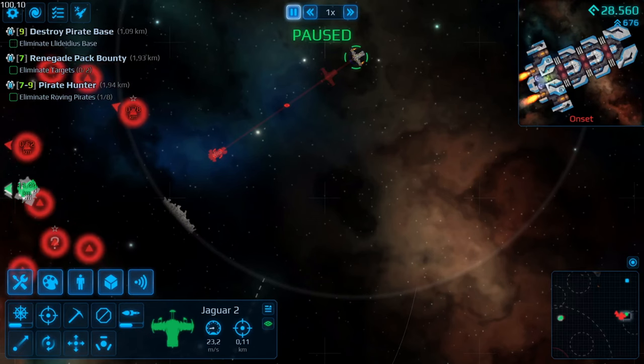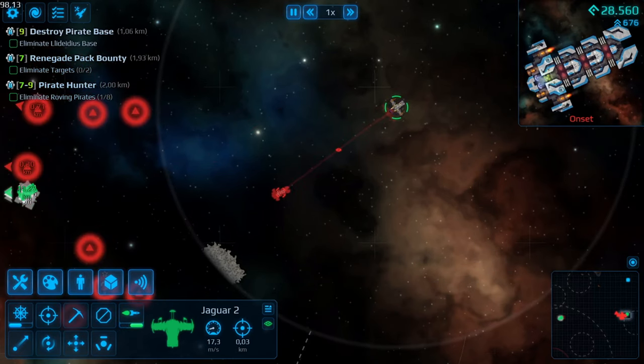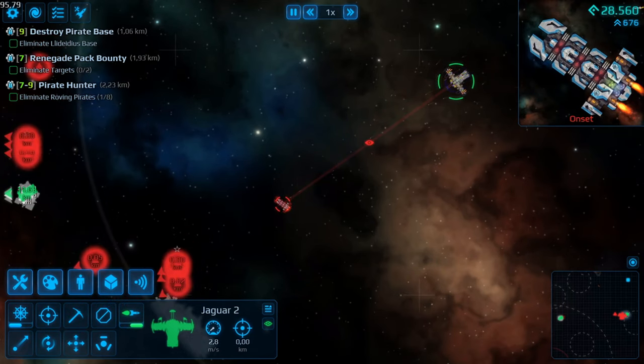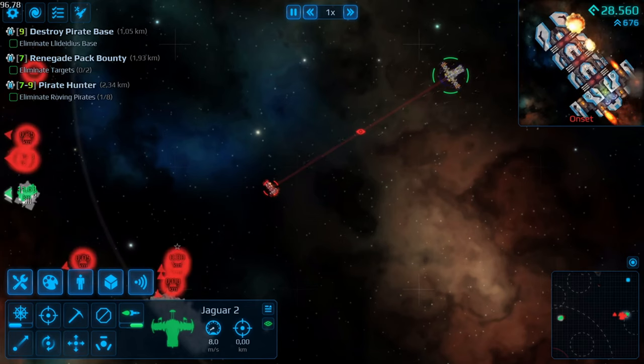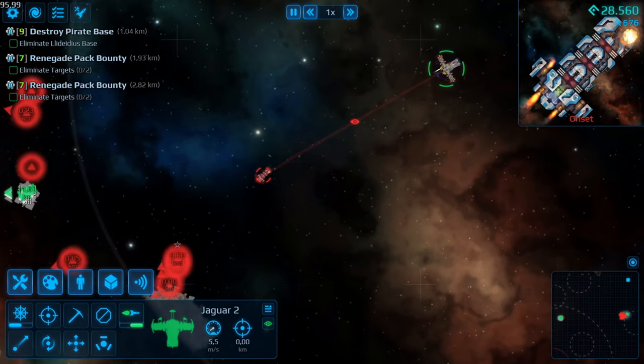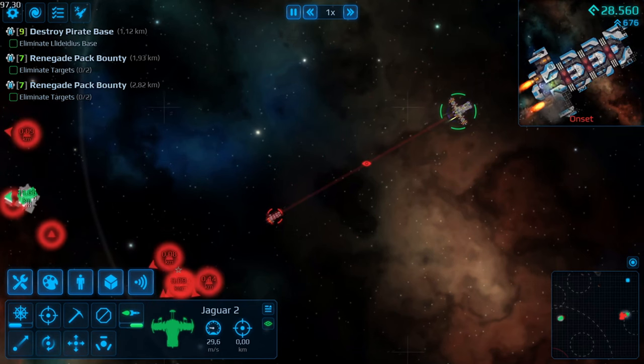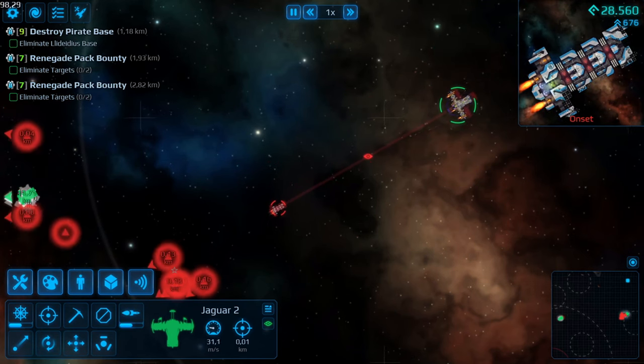Missiles. One of the most underappreciated and underused weapons in the game, even though they have a lot going for them and are probably the best support weapon you can ask for. With how versatile this weapon system is, you can make an entire ship or fleet with nothing but missiles and still obliterate almost every enemy if you know how to play your cards right.